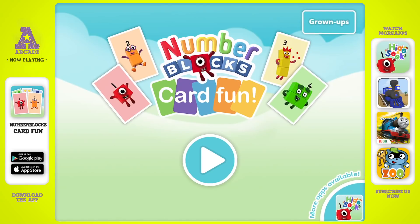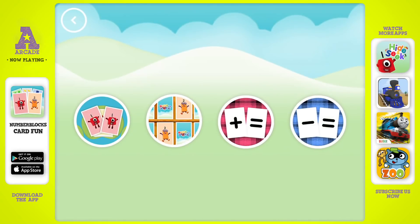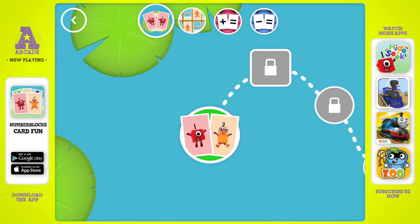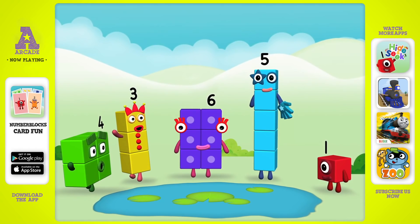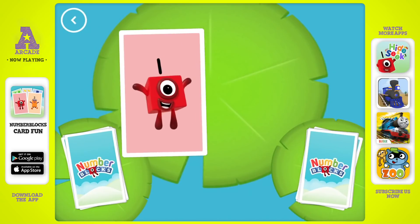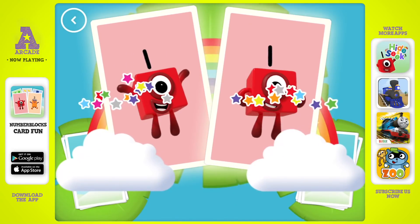Hello, welcome to Number Blocks Card Fun! Choose a game to play: Snap! When you see two cards with matching amounts, tap on the tick button or the cards to call snap. Or if the two cards don't have matching amounts, tap on the next button.